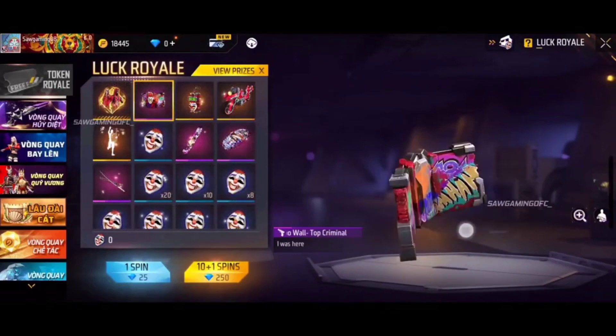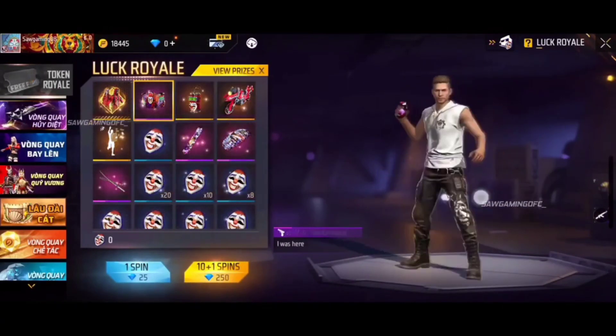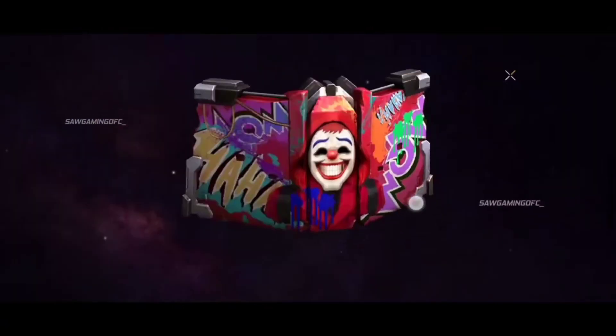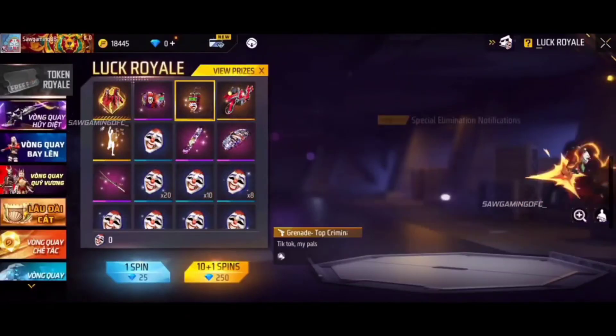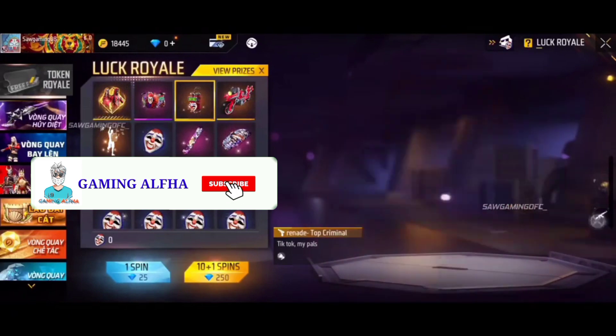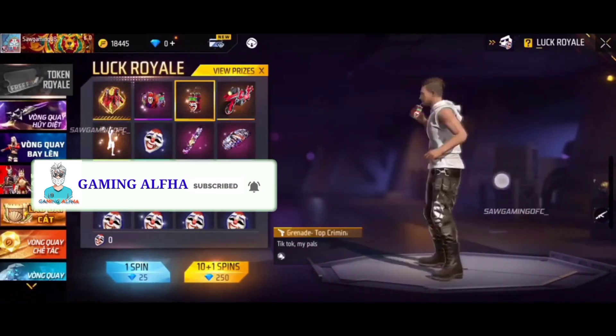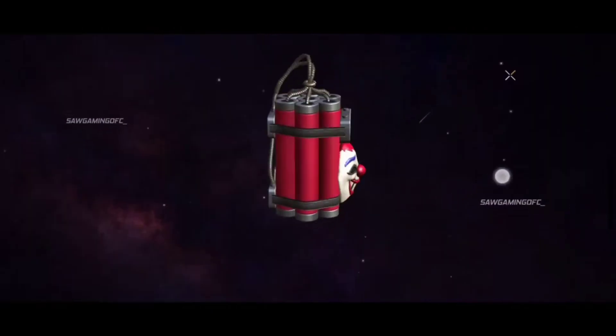Here are the two things I did. The one is the red criminal and neon criminal bundle. I have only one price. I have a blue hole, granite skin, a motorbike, a super remote, and parachute skin.